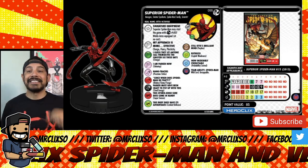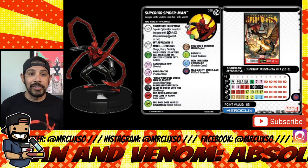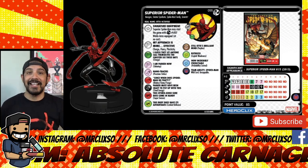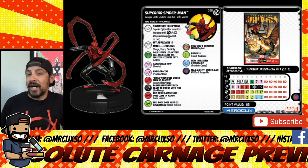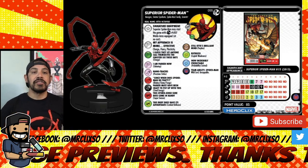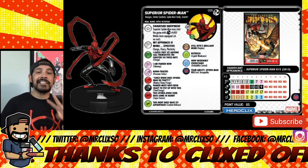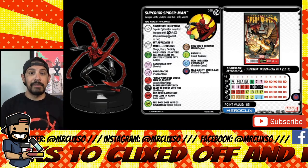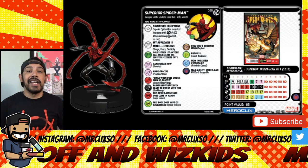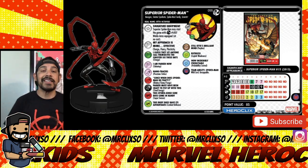On his special attack he has Precision Strike, Blades/Claws/Fangs, and then Steal Energy. After the special boot ability he has Charge and two Sidesteps. On defense he has Willpower, Super Senses for three clicks, and Combat Reflexes for the last four clicks — so he can be a 19 or 20 defense, which is outstanding. He has Perplex and Exploit Weakness, and Probability Control for the last two clicks. This is a really effective dial.